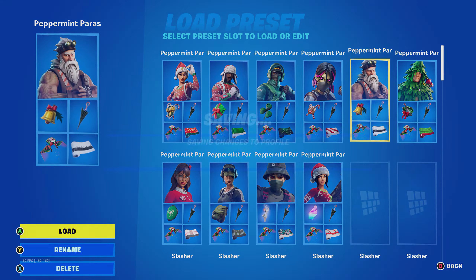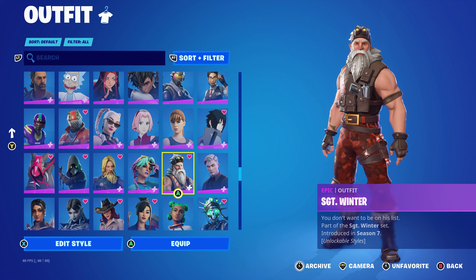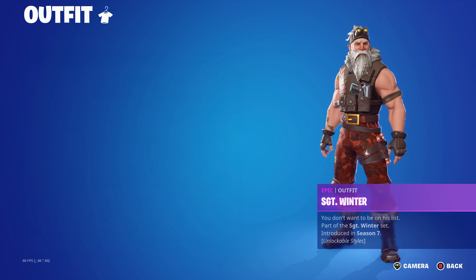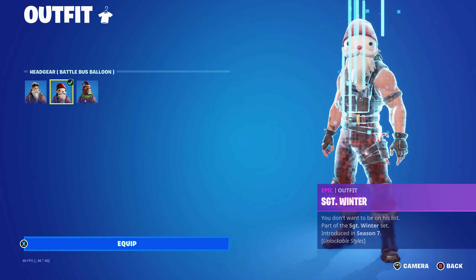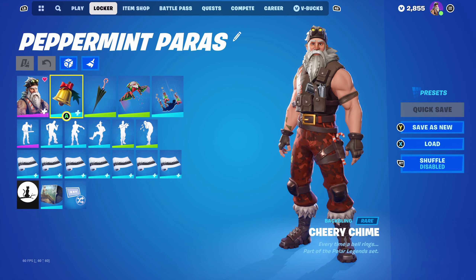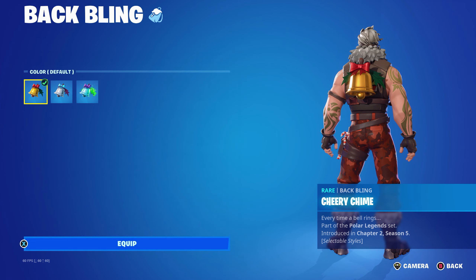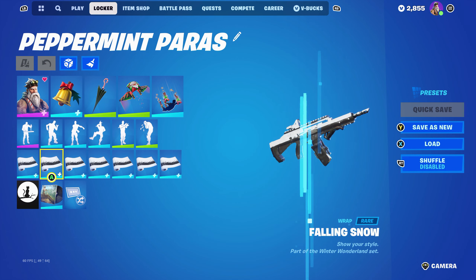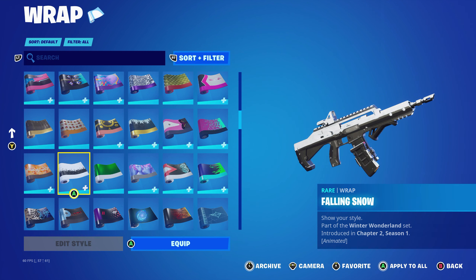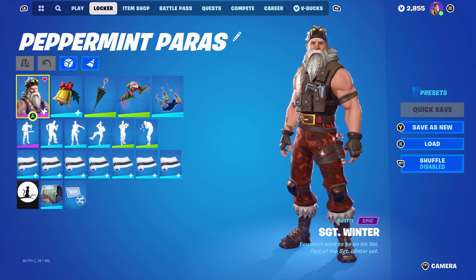The next combo uses Sergeant Winter, part of the Chapter 1 Season 7 Battle Pass and the Sergeant Winter set. I'm using the Headgear Goggles style, though the Battle Bus Balloon would also work. The back bling is the Cherry Chime, part of the Polar Legends set introduced in Chapter 2 Season 5, using the default color for the red and green — the gold bell is pretty cool too. The wrap is Falling Snow, part of the Winter Wonderland set in Chapter 2 Season 1, used for the snowy theme that pairs nicely with Sergeant Winter's white hair and beard.